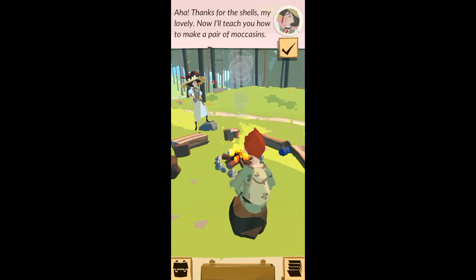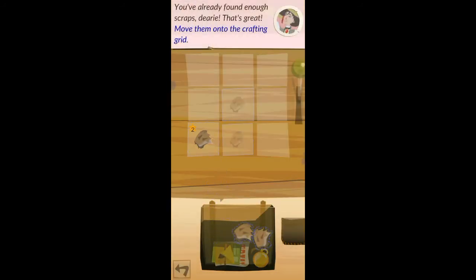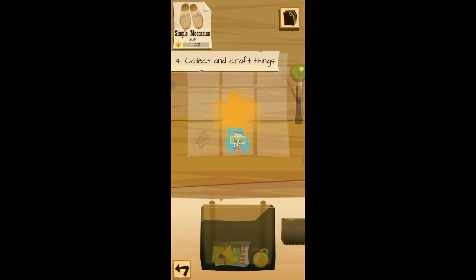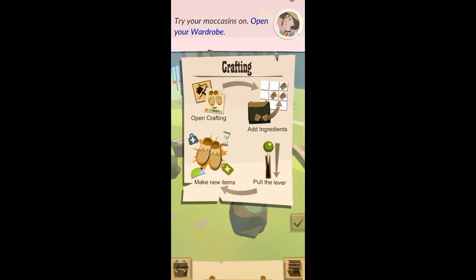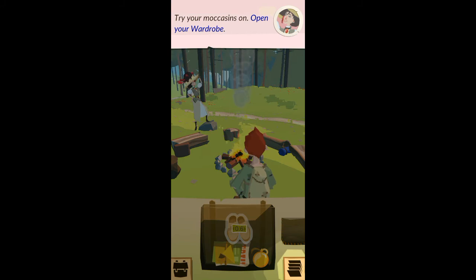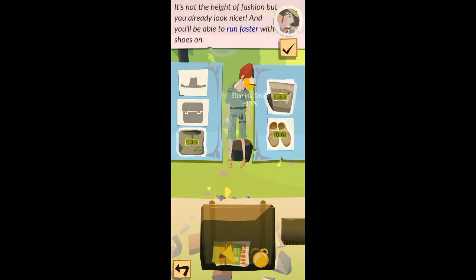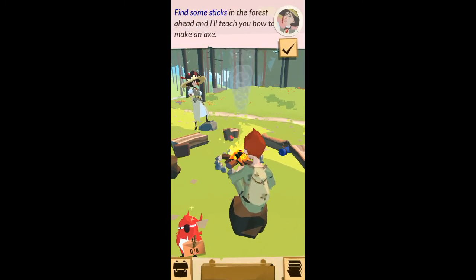Ah-ha! Thanks for the shells, my lovely. Now I'll teach you how to make a pair of moccasins. First, open the crafting menu. You've already found enough scraps — that's great! Move them flat, now pull the lever. Try your moccasins on — open your wardrobe. Put the moccasins on your feet, my dear. It's not the height of fashion, but you already look nicer. And you'll be able to run faster with shoes on. Find some sticks in the forest ahead and I'll teach you how to make an axe. Go!